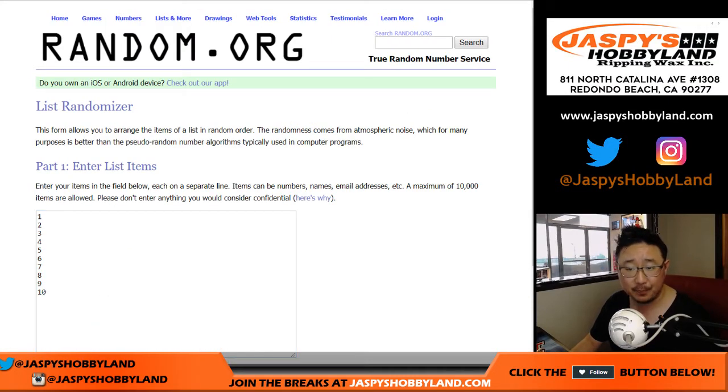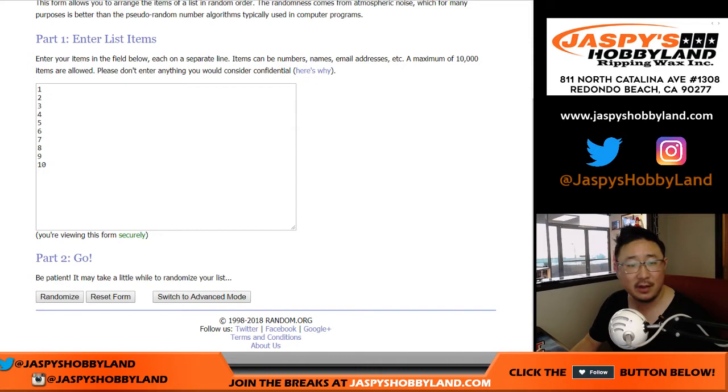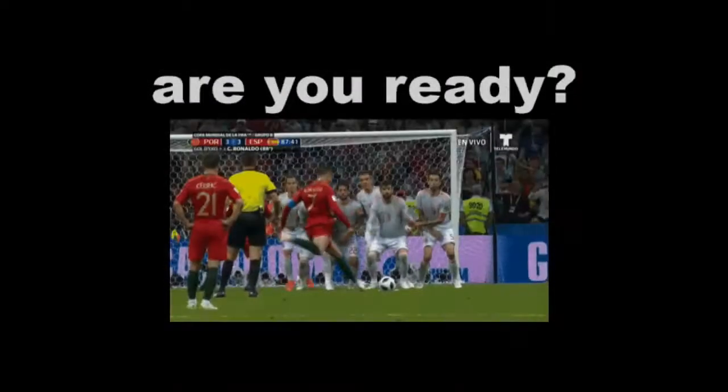I'm going to pop open the case, pick a side, pick a half, number them 1 through 10, and then we'll randomize your names, randomize the numbers, put it together, and we'll see what you get.